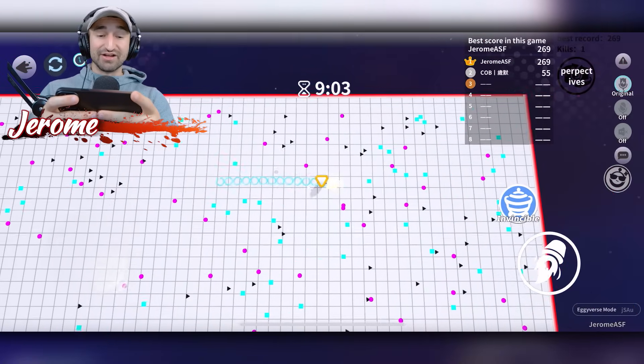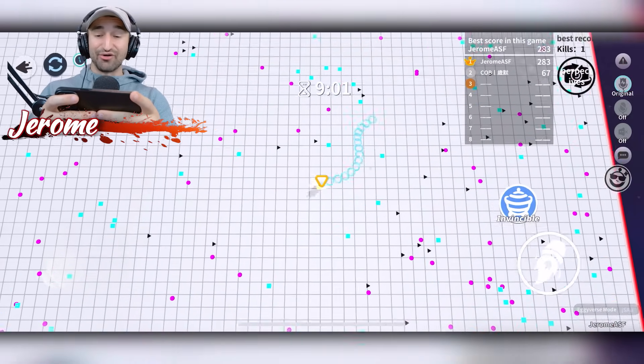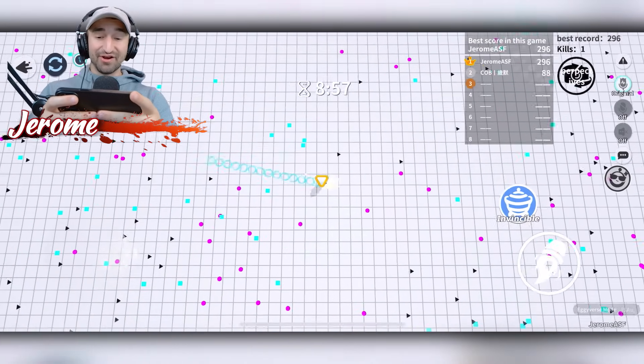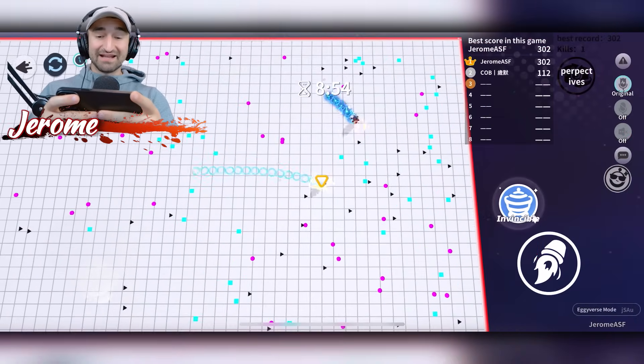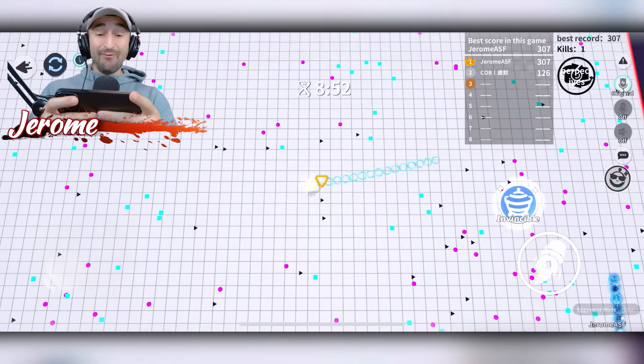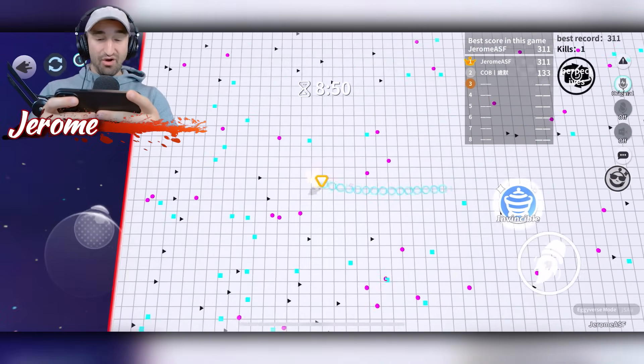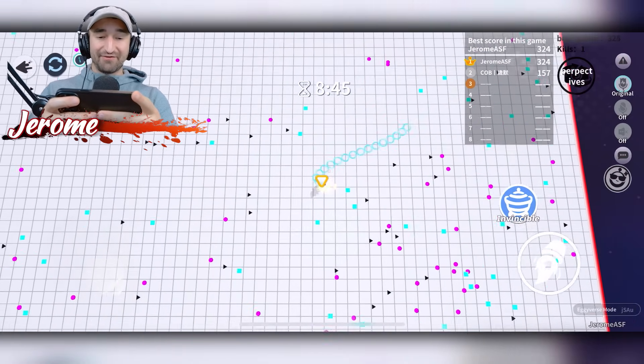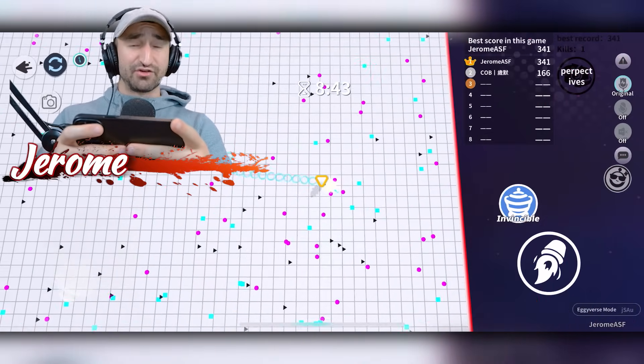Look at our score at the top of the screen compared to his — 270 to 63. Dude, we've ruined him. My goal is going to be to get to 1,000 points, or just beat him overall. The guy quits, I win. If it's 10 minutes and I have the bigger snake, I win. But if I get to 1,000 points, I'm also counting that as a win.